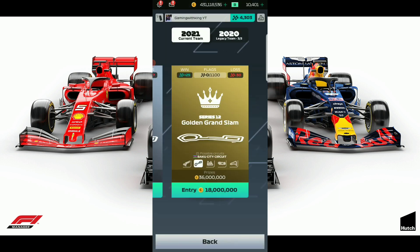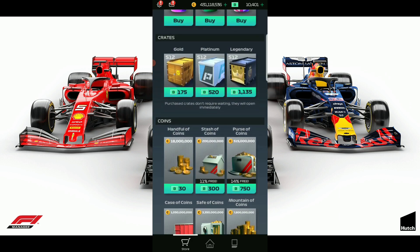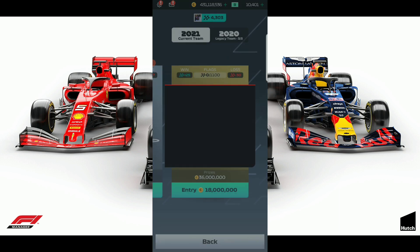Beautiful — loving that. First thing we want to do at Series 12, with 21 possible tracks, is check the crate prices. A legendary crate is 1,135 — in 2020 it was 1,100, so it's gone up 35. The platinum crate has more than doubled — it was 250, now it's 520. Gold crates are 175. The platinum price increase makes sense, since you could buy four platinums for 1,000 in 2020 and get more epics than from one legendary.